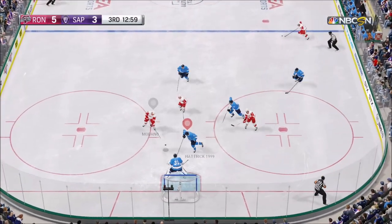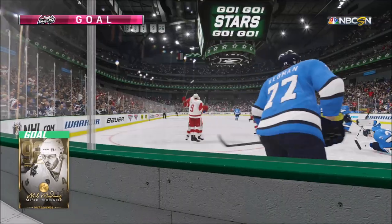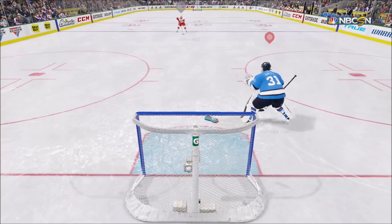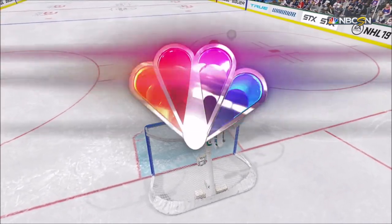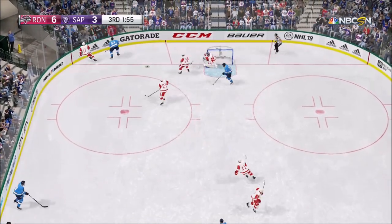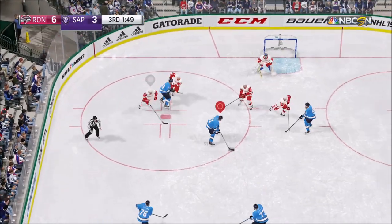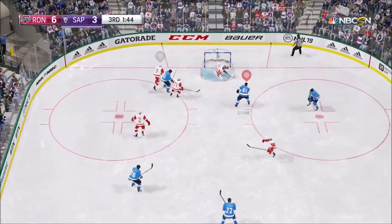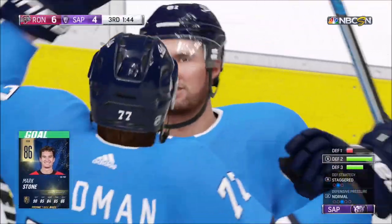About 2 minutes later, the same exact kind of goal he's been scoring all night — Mike Modano buries it for 6-3. We give up a penalty shot but we stand tall with Billy Smith. Now with about 2 minutes left we're clawing our way back for a goal — get hooked right there, and I'm like, if we're going to get in this game we've got to score a power play goal. Who do I give it to? Mark Stone. 6-4 with under 2 minutes left.